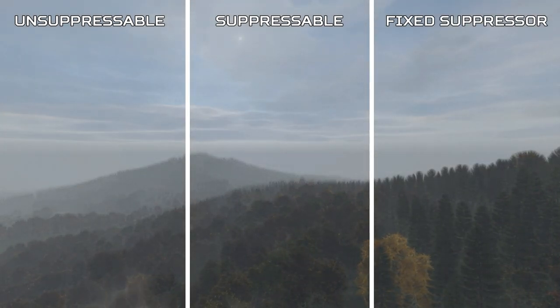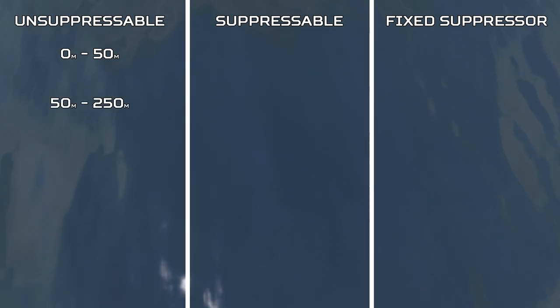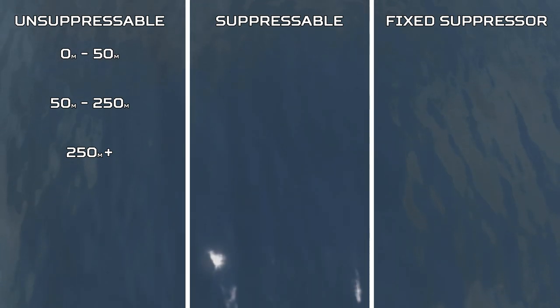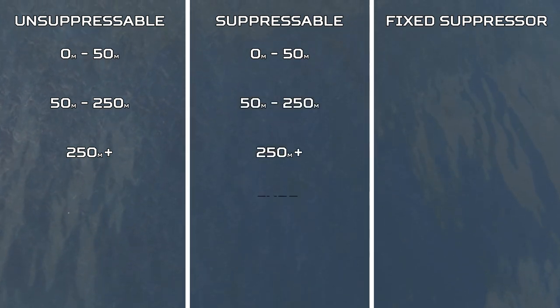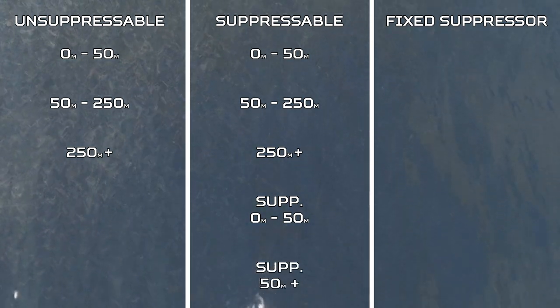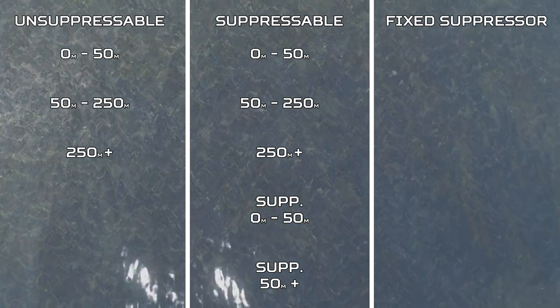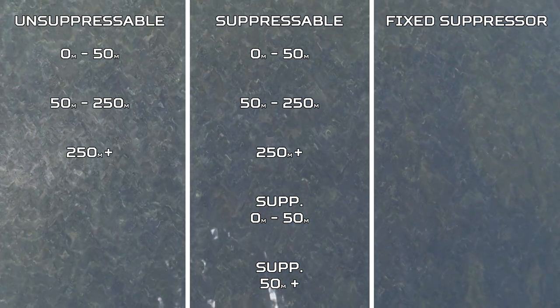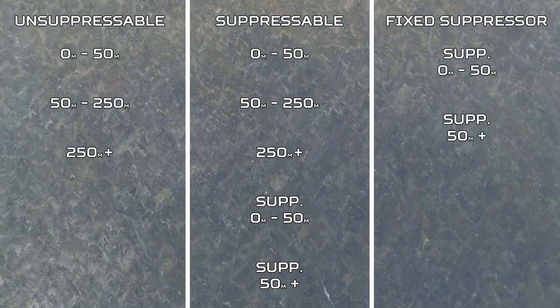The unsuppressible group has 3 sound files per weapon: between 0 and 50 metres, 50 metres to 250 metres, and 250 metres plus. Suppressible weapons, because they allow suppressors as an attachment, have 5 different sounds — the same as the unsuppressible sounds, but with the addition of suppressed sounds between 0 and 50 metres and 50 metres plus. There's no 250 metres plus sound because all suppressed weapons in DayZ cannot be heard beyond 250 metres. Fixed suppressor weapons have only 2 sound files: 0 to 50 metres and 50 metres plus.